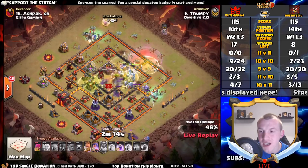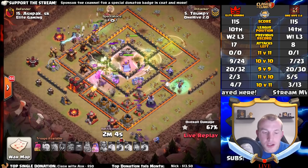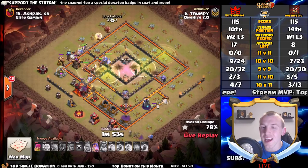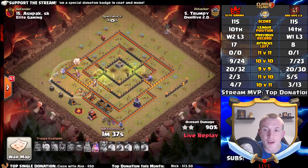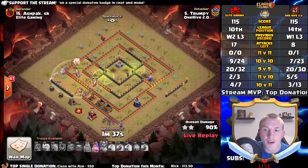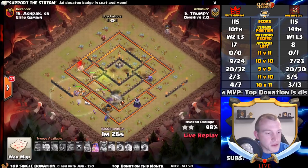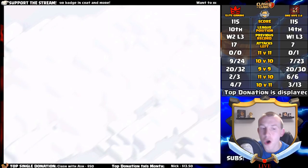Bowlers right into the base — I think we can almost guarantee this is going to be a three star. Bowlers absolutely smashing it; they need to get onto that single target inferno relatively quickly. The king is about to go down. The single target is actually onto a giant — anyway, it is going to be a three star. That is another 11v10 three star for One Hive. Let's update the scoreboard: that is now only seven attacks left for One Hive 2.0, with Elite Gaming having 10 attacks on top of them.